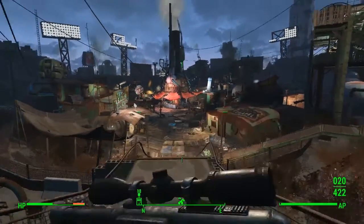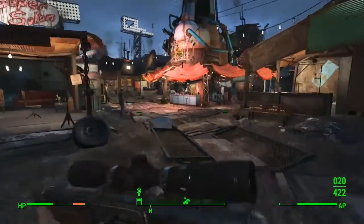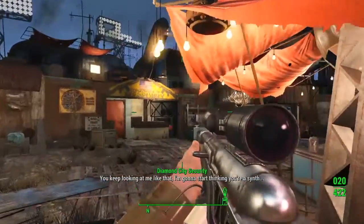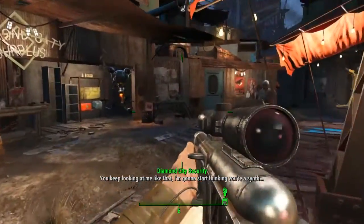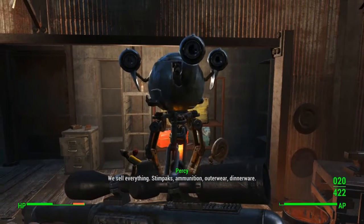We're going to be heading for one of the traders down there called Percy. He's in the same line as the churro stand and the baseball guy Mo. Just head over there and on the right hand side you'll see it says Diamond City Supplies.